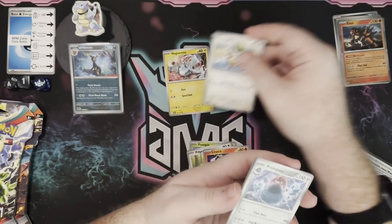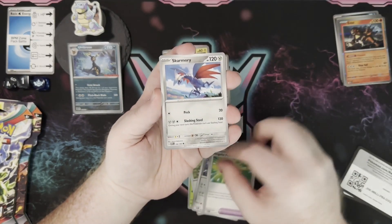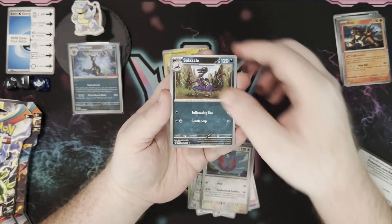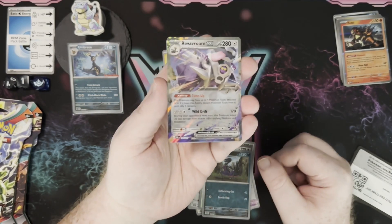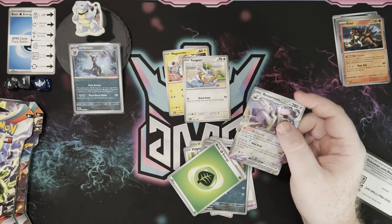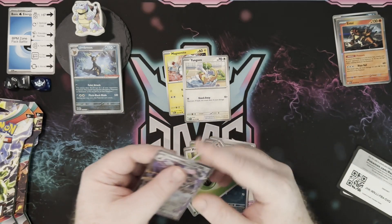There are definitely some sets that seem harder to pull the things that you want. I'm still on a hunt for Cleffa, the alternate art Cleffa. Oh, we got Revroom EX! Go ahead and sleeve that up. I'll put that in the MVP section here in a second.